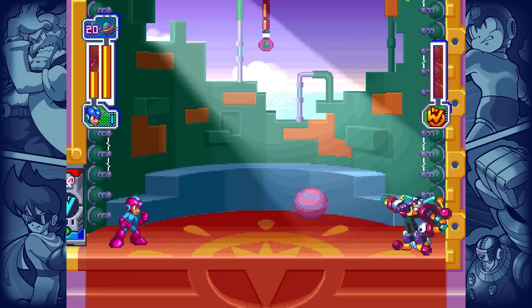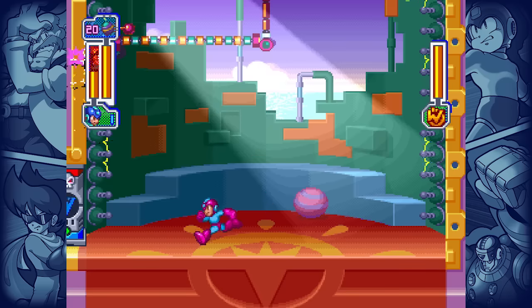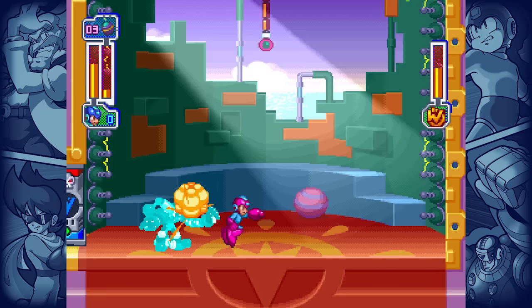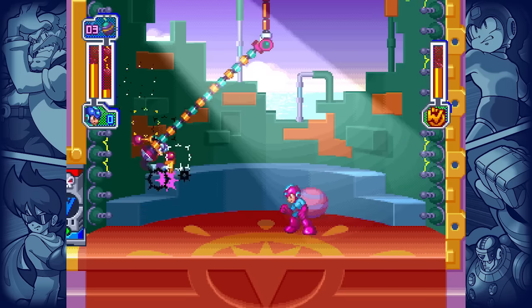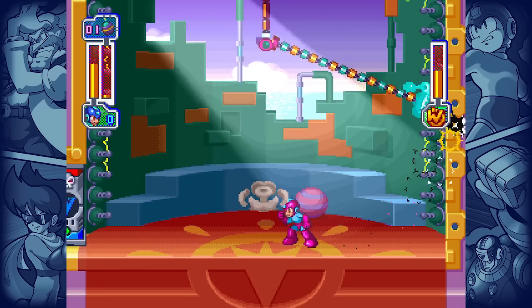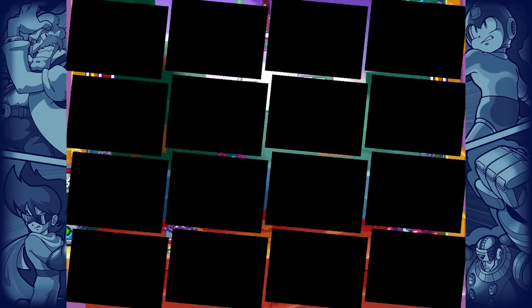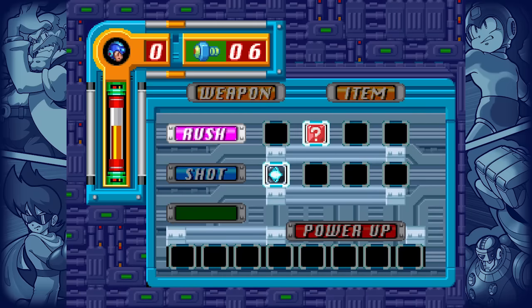Our maximum ball capacity is 20. Clown Man and all other main stage bosses have 40 HP. And the ball? Each ball deals exactly one damage period. That means even if we go into the fight with maximum balls and land absolutely every hit flawlessly, you'll only take out half the boss's health. You might be yelling at me right now to just use a W tank to refill my weapon energy, which is a really weird request when you consider W tanks don't actually exist. Without them, we have no reliable way to refill weapon energy.